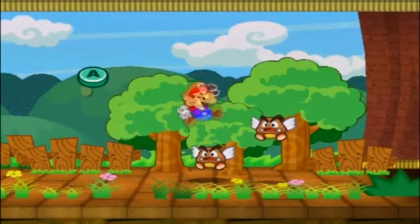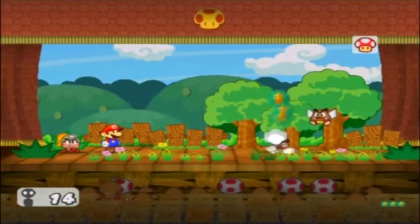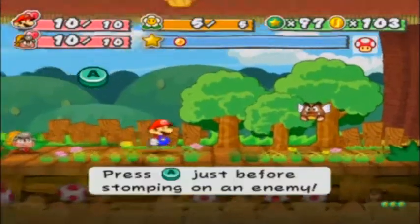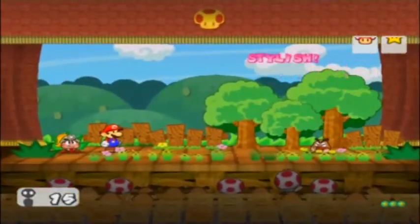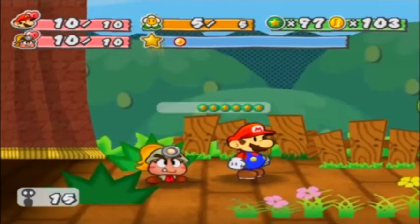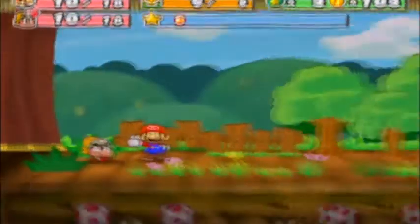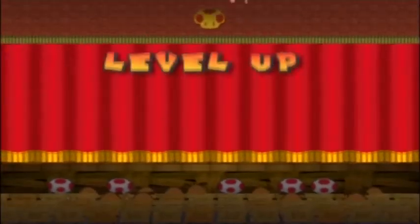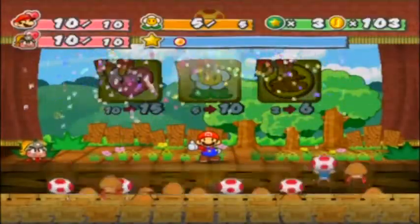With only two Paragoombas, this battle is going to be really easy — and now it's done. That was a nice easy way to level up. Let's see what happens when you get 100 star points. Level up! Pretty much it's the same thing as the first Paper Mario — we have HP, FP, and BP.